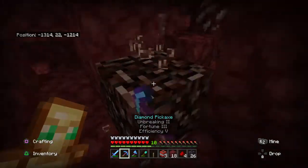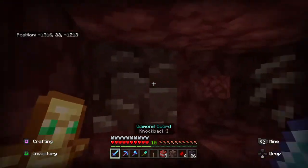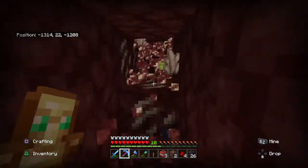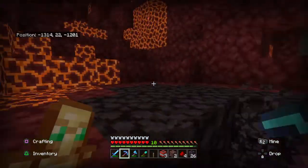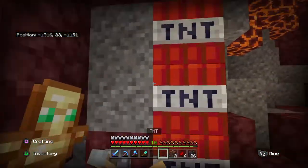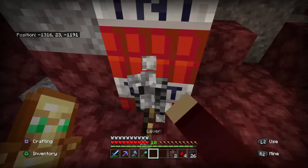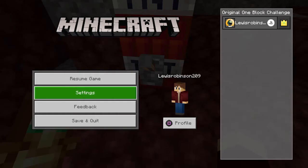So this is what ancient debris looks like. Wait, I found another piece — nice! My main goal is to officially get one piece of netherite. TNT explodes — I forgot about that. Wow, we've already got two pieces of ancient debris!